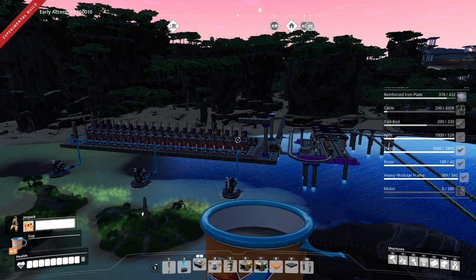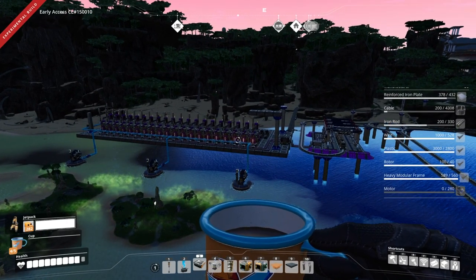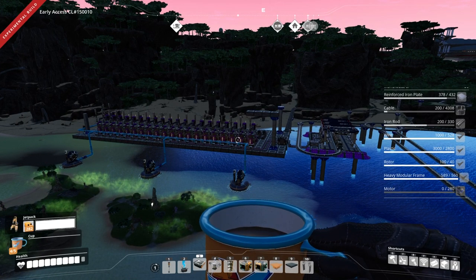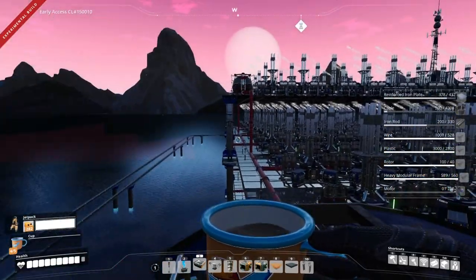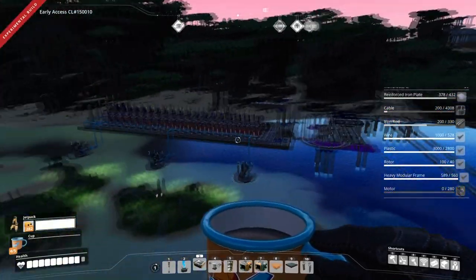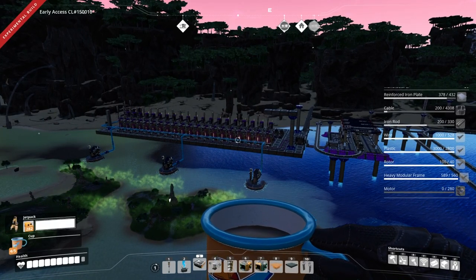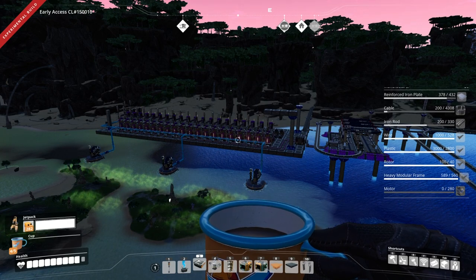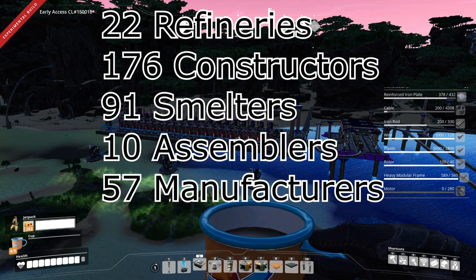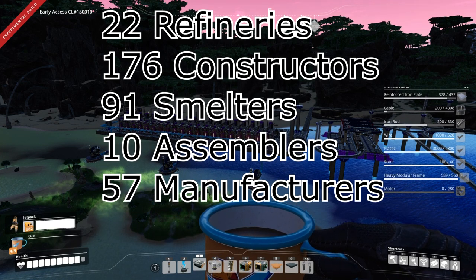57 crystal oscillators is towards the goal of 100 turbomotors per minute. However it's not all the crystal oscillators we need because I planned this out just before they updated the recipe for radio control units. This factory will have 22 refineries, 176 constructors, 91 smelters, 10 assemblers and 57 manufacturers.